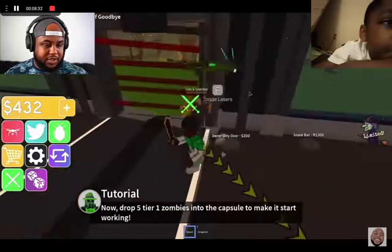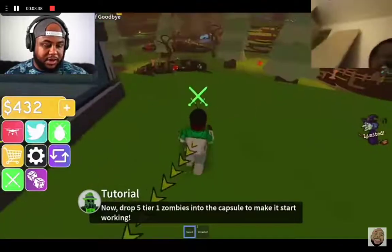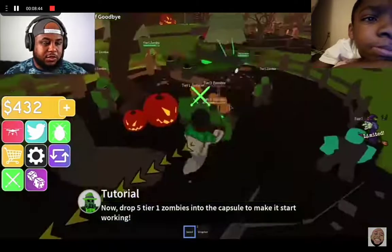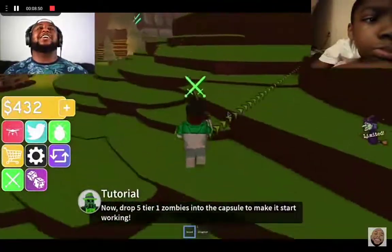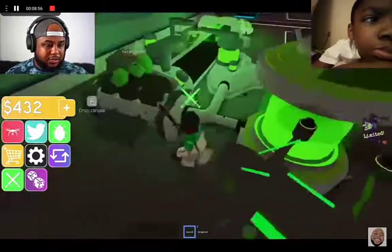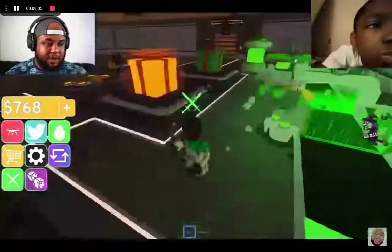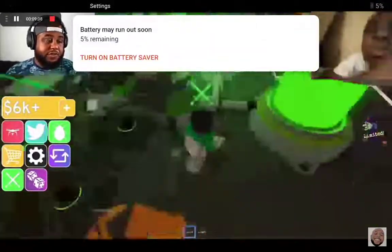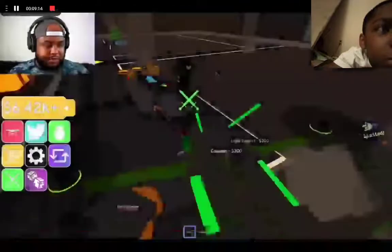The owner-only door is $200. There we go — we got our lasers right here. Let's go get some more zombies. I got a tier 3 just chilling right here. So let's say I dropped five tier 1 zombies. I need to get this guy off of my drone. I'm going to get five tier 1s right now and take them over there. Okay, I got five tier 1s. All right, let's drop them in here.